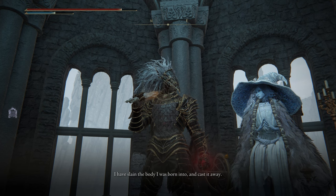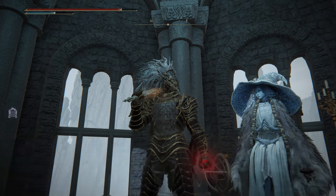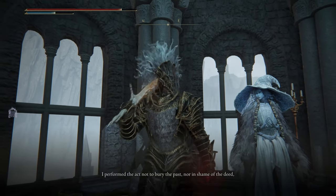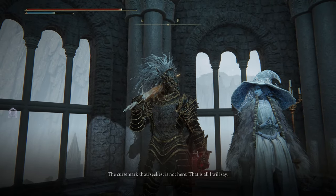You're gonna talk with Ranni right over here and she's gonna give you the backstory and get you up to date. The next thing you want to do is go down into this building and talk with all those shadows — you're gonna see three different shadows of Blaidd, Iji, and Seluvis.